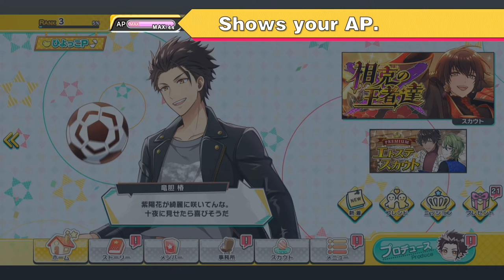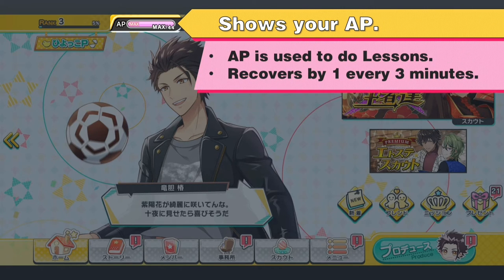This shows your AP. You will need AP to conduct lessons. AP recovers at a rate of 1 every 3 minutes. Your max AP depends on your rank. You can also use items such as Bear Karoons or Bear Drain to recover AP.